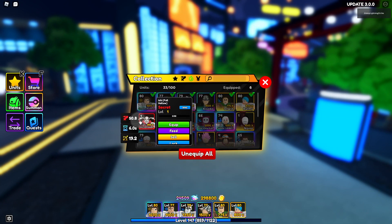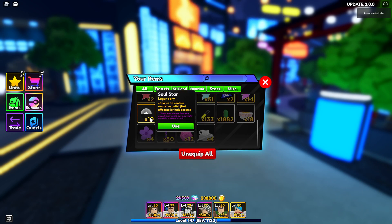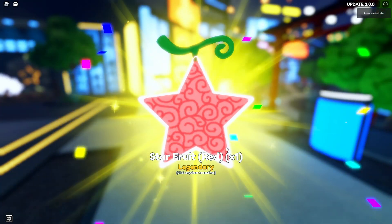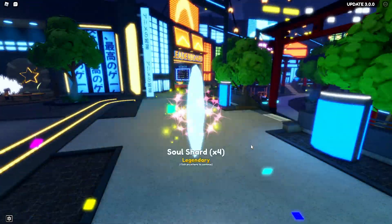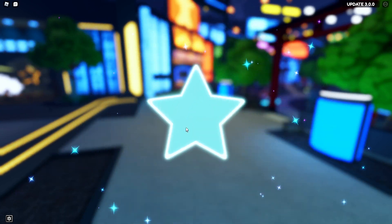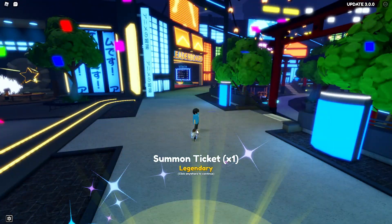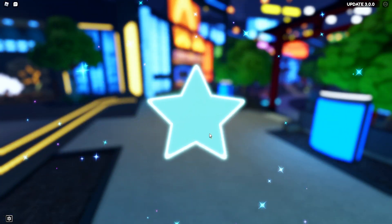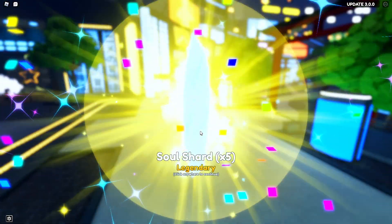I already pulled Ichigo on my second ever star opened. I just need, like, 40. I needed red star fruits so bad — that's actually my most needed fruit. I need to evolve the limited mythical, and that's also why I need soul shards. Pink fruit, let's go.